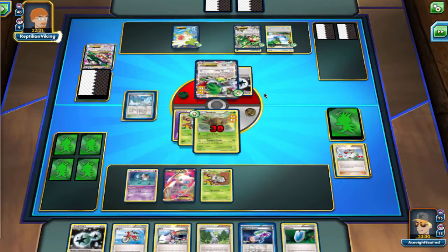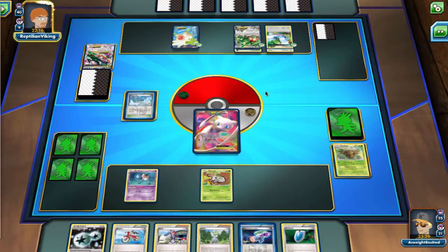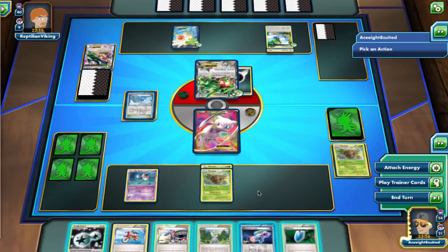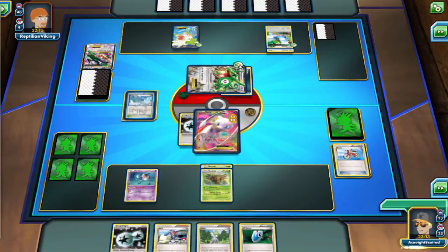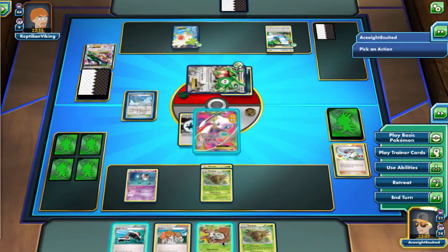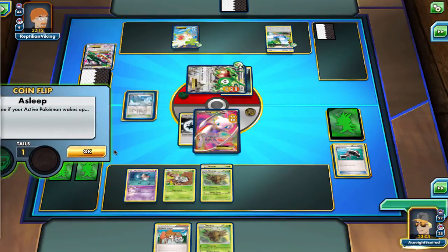Then Shaymin is going to unfortunately knock us out, so we're down four prizes to one. But it's okay — we do have the VS Seeker and a way of getting Shedinja back, and we can dish out a good amount of damage if we get the right cards. So I'm going to put Shedinja down and use Laser to put the opponent to sleep. Hopefully he stays asleep. We also play Rainbow Energy in this deck, which allows us to put one extra damage counter onto Mew EX, since attaching Rainbow Energy does 10 damage to that Pokemon.